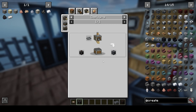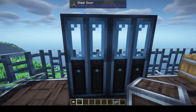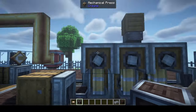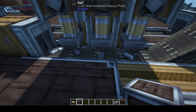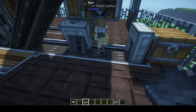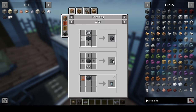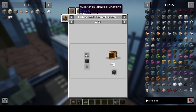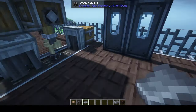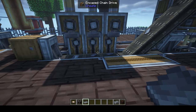Steel casings can be used to create steel doors — just any door combined with the casing — and also to make heavy machine casings, which are used extensively in crafting. To make heavy machine casings, take steel ingots through the mechanical press stamped three times to get a heavy plate, then apply the heavy plate to the steel casing. These are required for finding, mining, and refining oil.